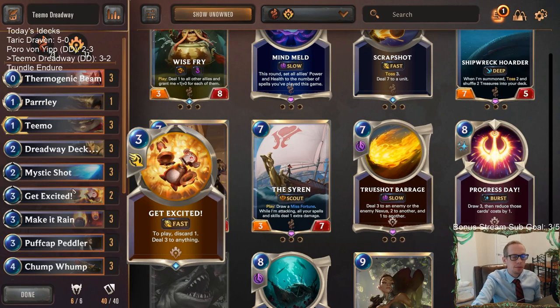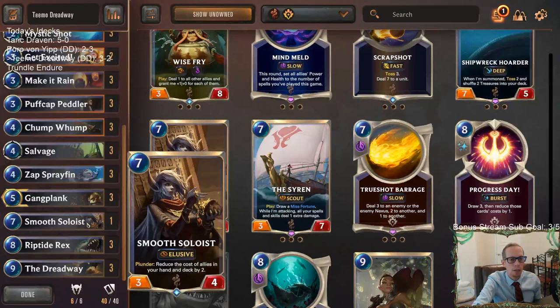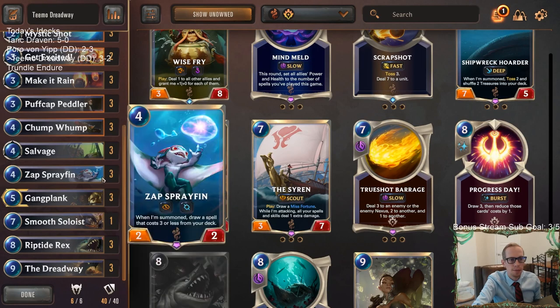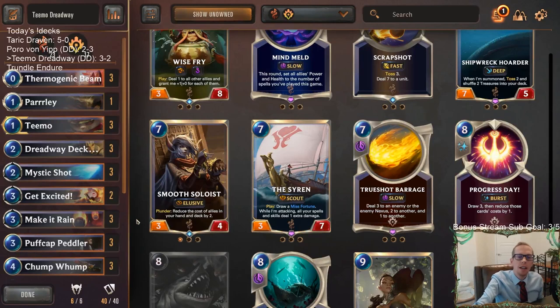I would cut a Parlay for Smooth Soloist — even against hyper aggro you can kill Draven, Jinx, Miss Fortune, Nocturne with Get Excited anyway. The Parlay didn't look great in hand. Cut a Parlay for Smooth Soloist — after you play Smooth Soloist, Sprayfin costs two mana and gives a mana back, that's pretty good. Alright, that's Teemo Dreadway — pretty impressive! Hit that like button on YouTube and feel free to leave comments. Thanks so much for watching!